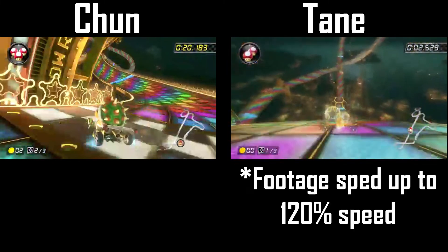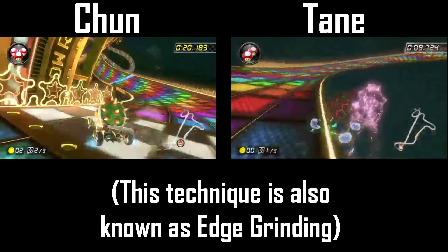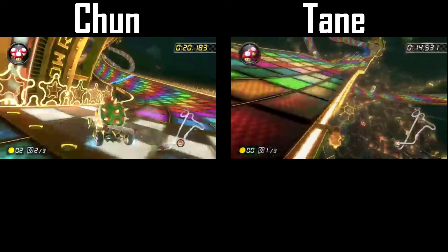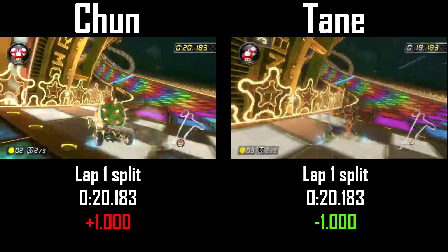Tane uses a mushroom out of the gate to get ahead and grab the speed mats, flying right into the speed rings before drifting on that same impossible line that Chun took. Tane also grabs only a super mini turbo, but as he navigates through the wavy portion of lap 1, he'll grab one additional jump boost before closing out. The longer-lasting mini turbo and extra jump boost put Tane ahead of Chun by exactly one second after lap 1.